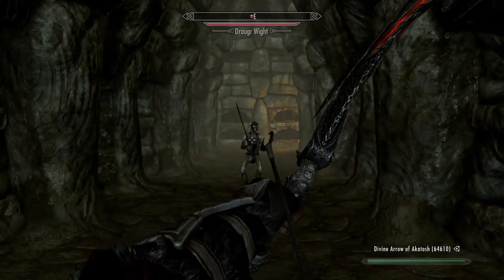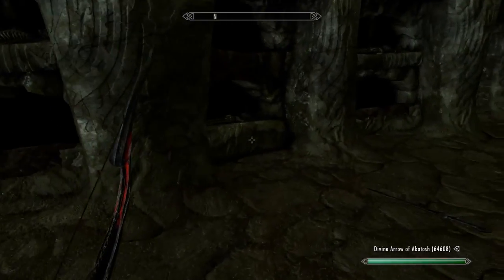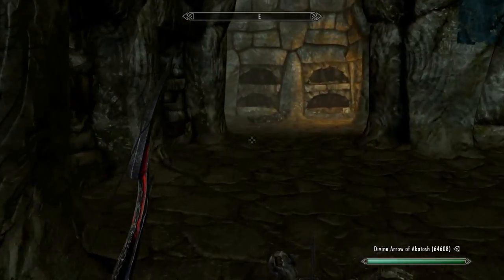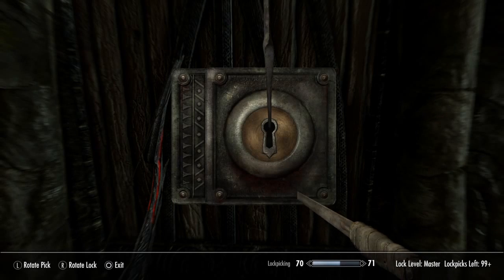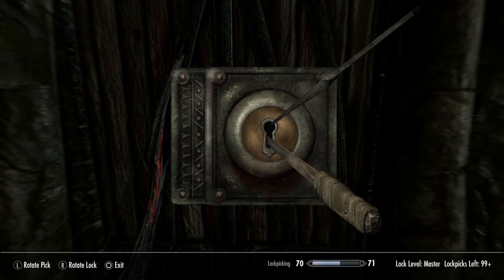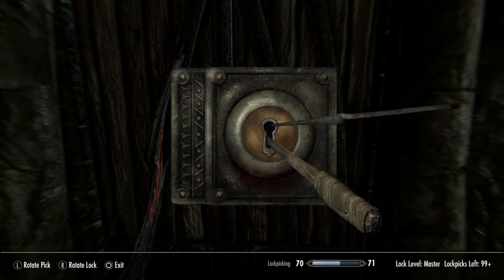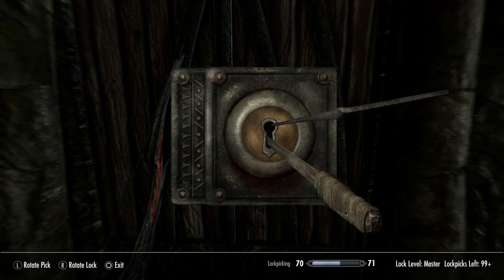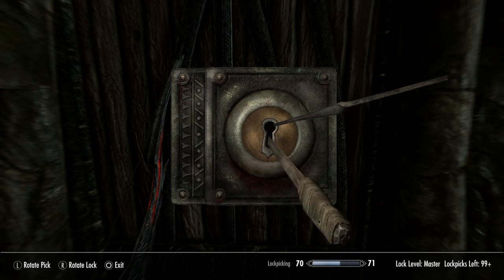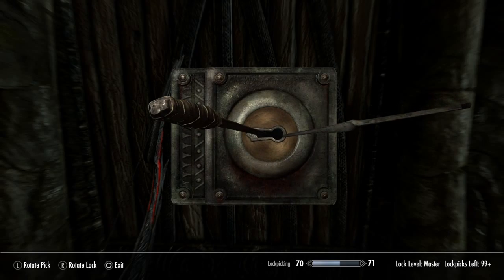We are whipping through here because you don't want to sit watching me go through the whole thing. This is a quick little overview for you guys. Let's get this master door unlocked and see what kind of loot we got going on in here. We're gonna cheat a little bit with our unbreakable lockpicks mod.